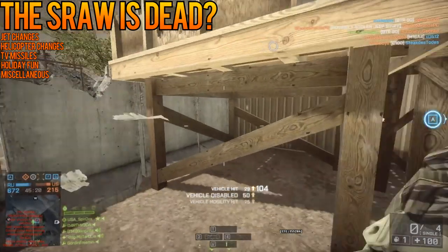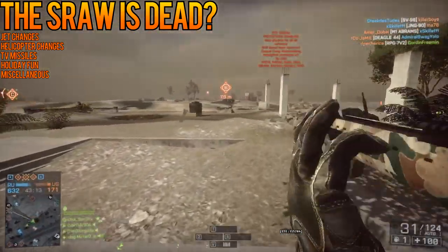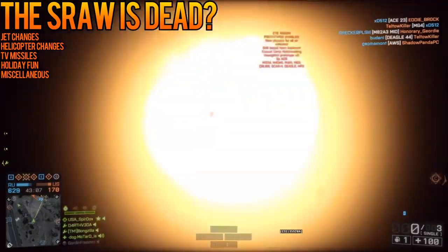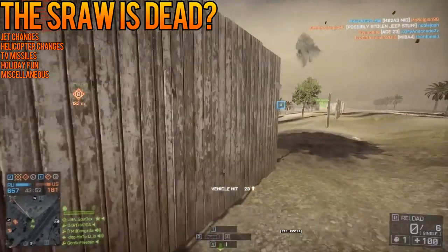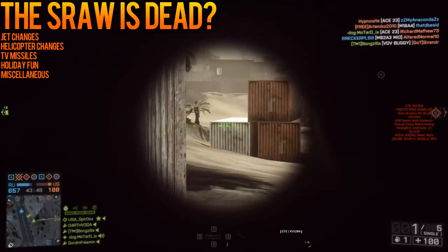The weapon still turns with enough speed to be adjusted for hitting slow-moving targets at range. This makes the SRAW a great weapon against tanks and other vehicles. It's still possible to use it against helicopters if they aren't moving rapidly, but with the physics changes to the helicopters on the CTE, you're going to have a hard time hitting quickly-moving aircraft. So is it dead? No. This is a good change — the SRAW is now fitting its more intended role of a surface-to-surface missile than a dual role.